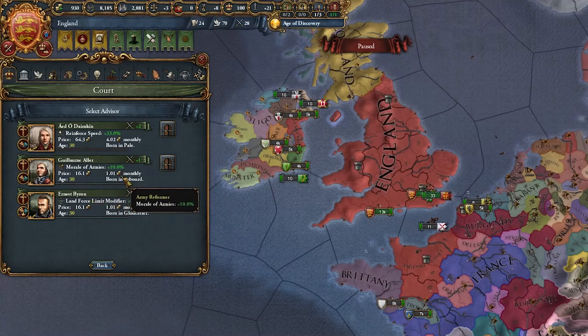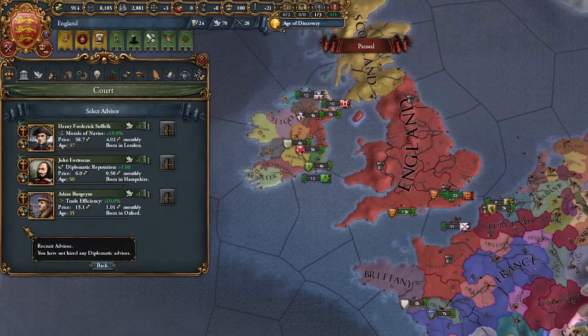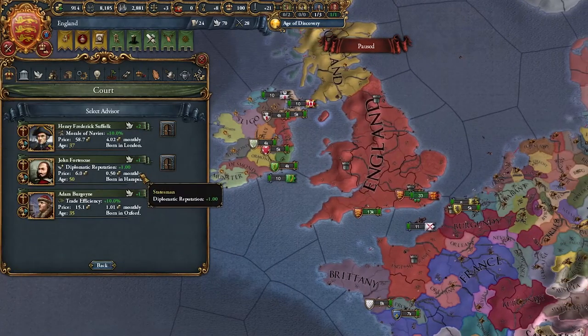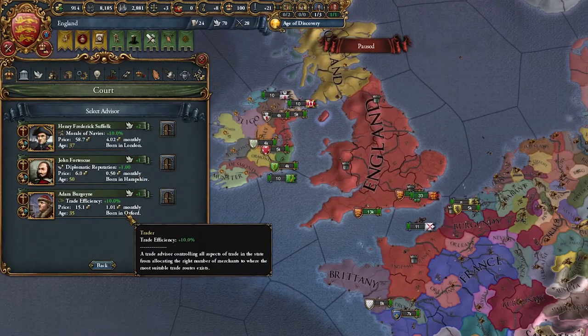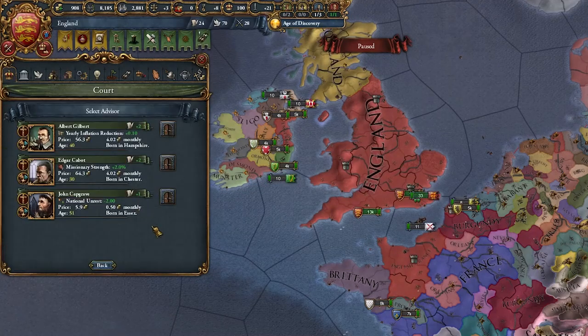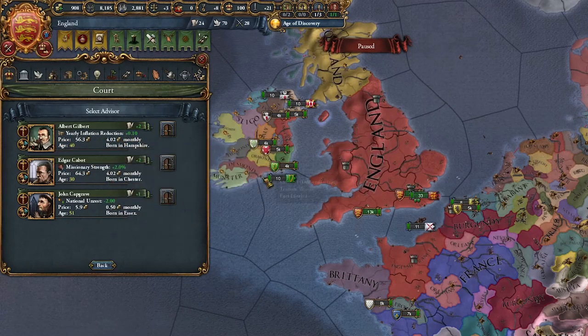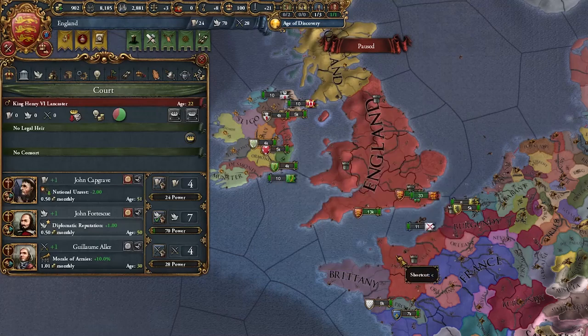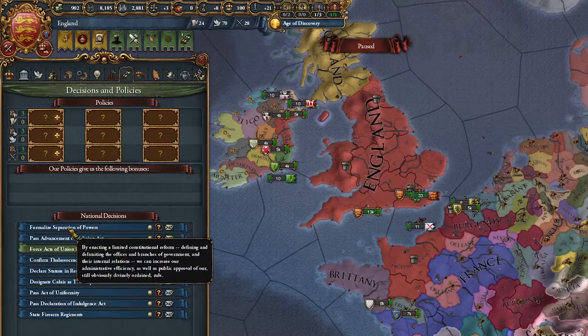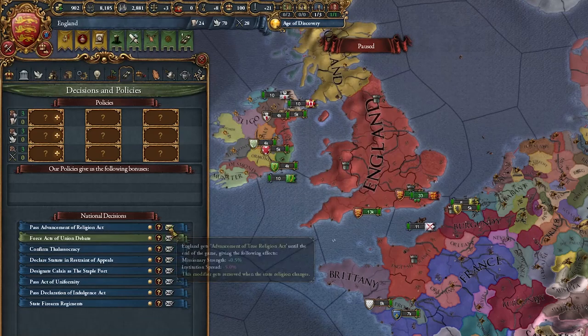For your starting advisors, I recommend either a morale of armies or discipline advisor. I have a morale guy so I'm taking him. For your diplo advisor, ideally a diplo rep or trade efficiency — this one is half price so I'm taking the diplo rep guy. For your admin advisor, ideally anything that reduces inflation or unrest — I'm going to take this unrest guy. Don't forget to take the decision called Formalized Separation of Powers, which gives you some extra stuff with your parliament.